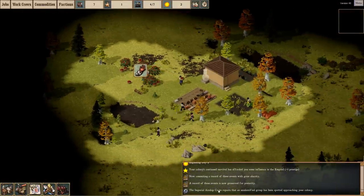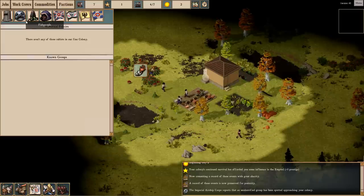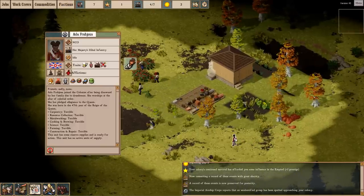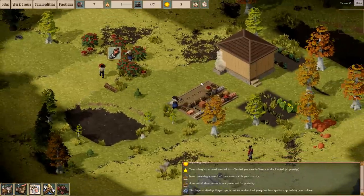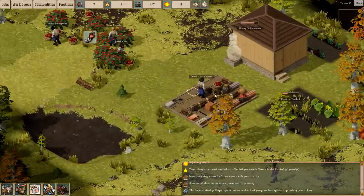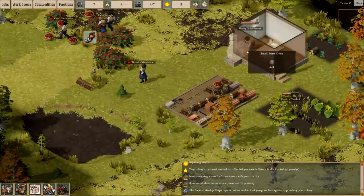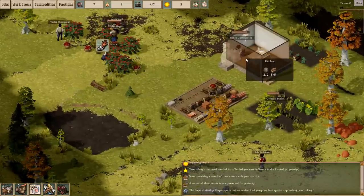The Imperial Airship Corps reports that an unidentified group has been spotted approaching your colony — it's a faction of fish people, evidently. These guys will attack your colony and they're actually quite vicious. They managed to take down my first NCO in my first game, but we have a plan to deal with them this time. I'd really like more time to build up our colony before that, but we'll see.